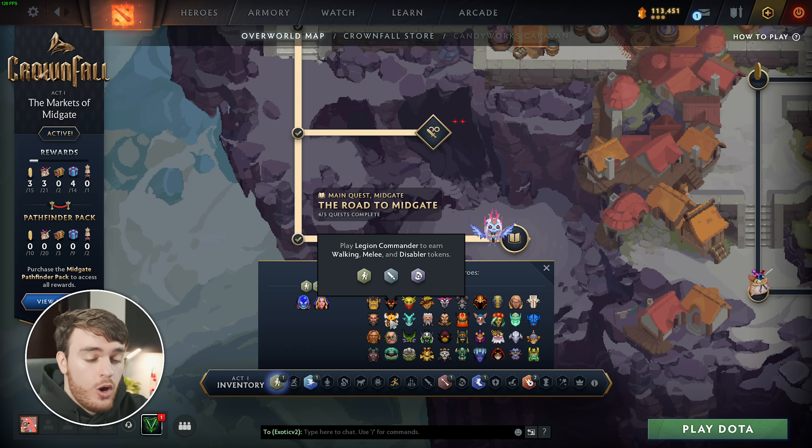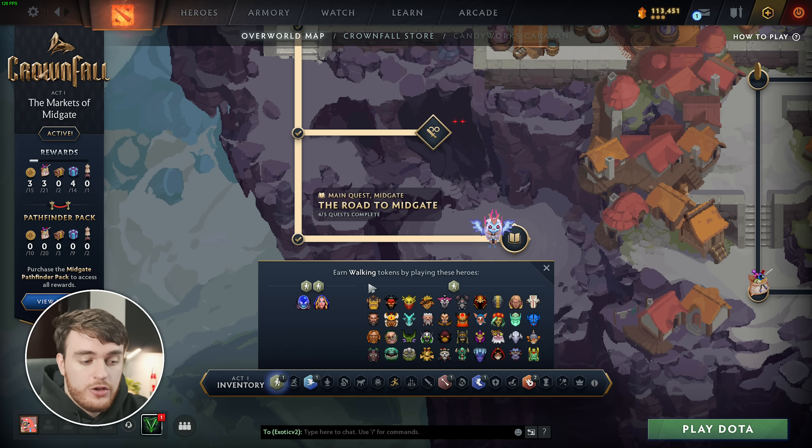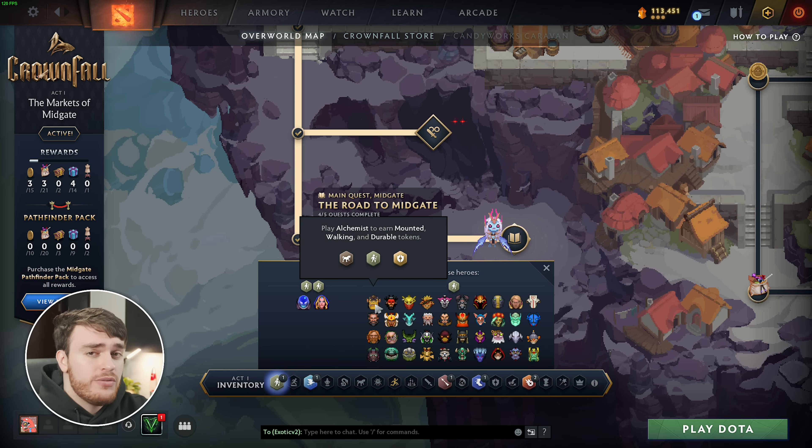For example, if we play Legion Commander, we get a walking, melee, and disabler token, assuming we complete and win a normal unranked or ranked match. If you play a turbo game, you'll only be rewarded with two of these tokens, and only if you win, otherwise you'll get nothing if you lose. I'm not too sure if you earn while you're in the normal unranked or ranked games and you just happen to lose, but at least for turbo, it's all or nothing, and you can only earn two of the three. It seems to be random whichever two it is, so that's going to make life a little bit more annoying.